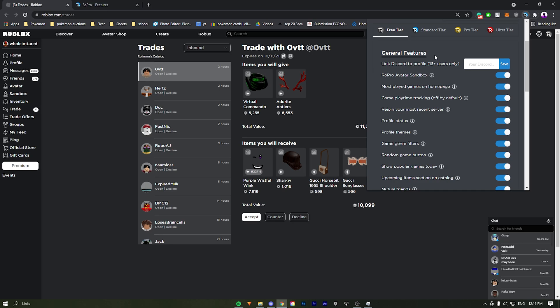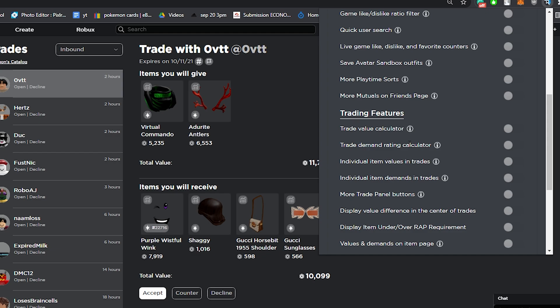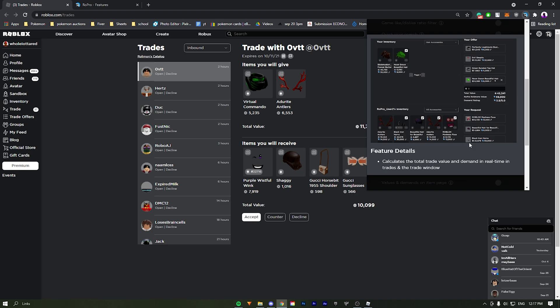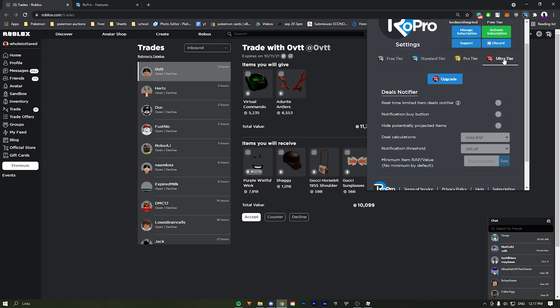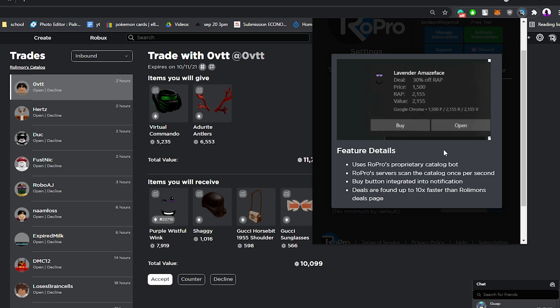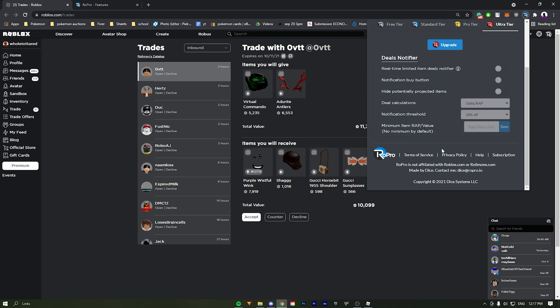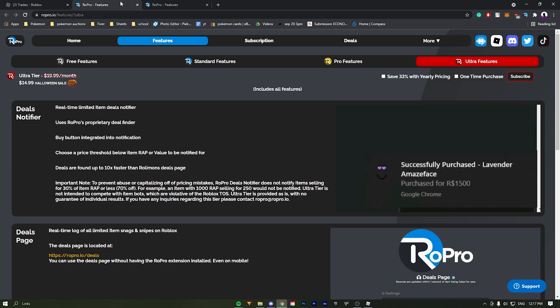The free tier is pretty good, and the standard tier is also okay — it gives you a demand rating calculator and trade value calculator, which InTabValues already provides. For trading, the real gain comes from the ultra tier. The ultra tier gives you a real-time limited deals notifier, so you can get notifications and buy items when they come out as deals. It says deals are up to 10 times faster — I'm not sure if that's true, but I've always wanted to test out this deals feature. I have a million Robux to spend, so let's just do it.